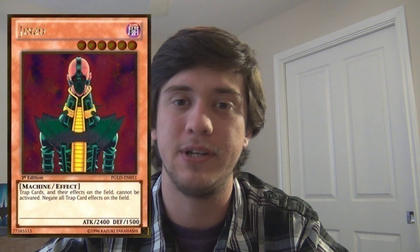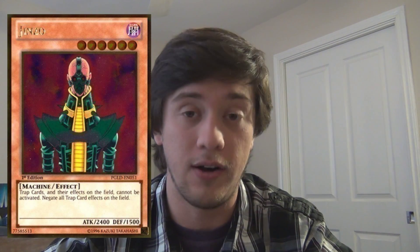On to number four is Jinzo. He's pretty simple — he is a level six machine monster that stops trap cards on the field and from being activated. He is one of the original floodgates and is quite honestly awesome. Not to mention he's dark, so he can work with synergies around dark cards or if you want to run him in chaos stuff. He is also searchable by the majority of the new Monarch support cards, and multiple people are running him in Monarch decks now, because he's an awesome floodgate that is tribute summoned for one tribute. 2400 attack, stops traps — I'd take that.